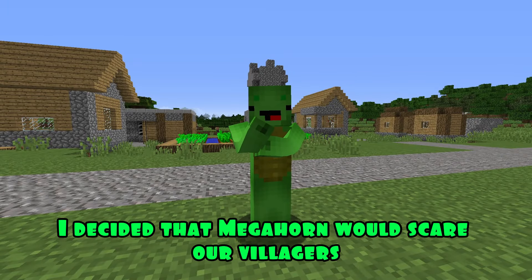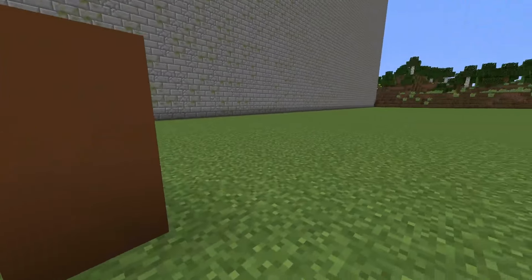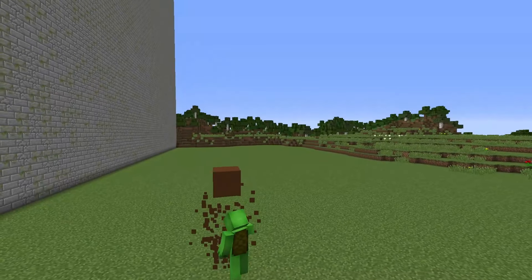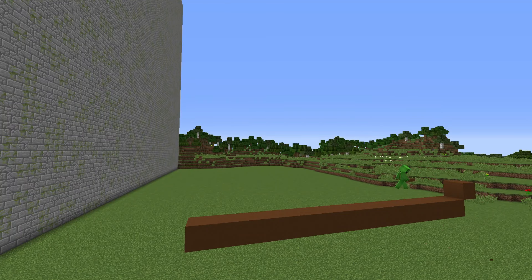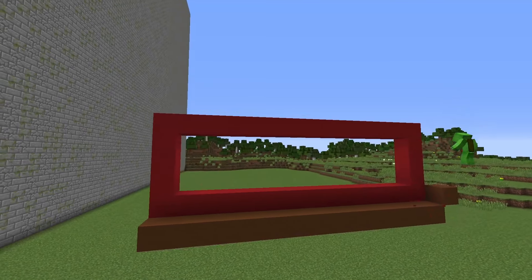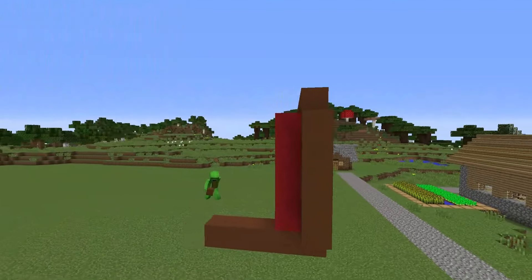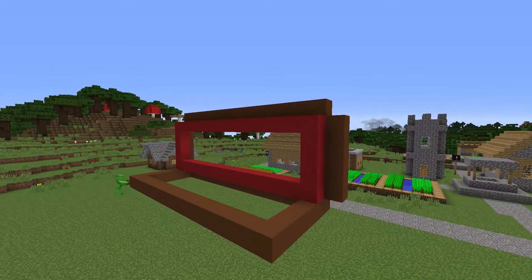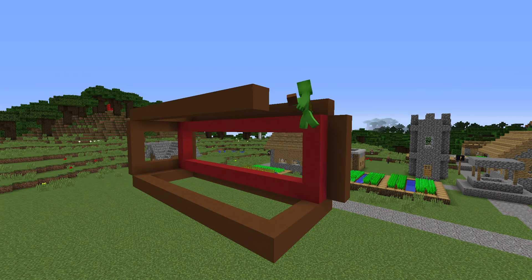Meanwhile, I decided that Megahorn would scare our villagers, so I will build it. I'm starting construction. To begin with, I build his mouth out of brown blocks of concrete, put red blocks of concrete, build the contour of his head, and finish building a little more.